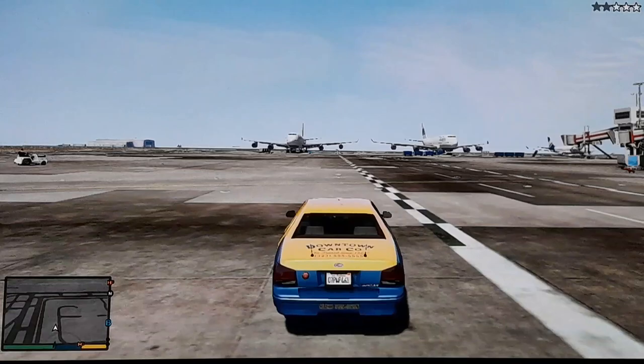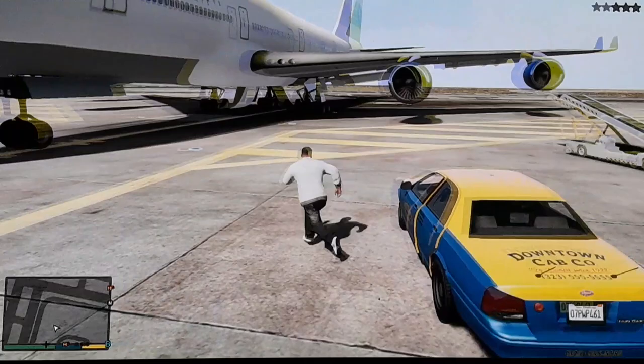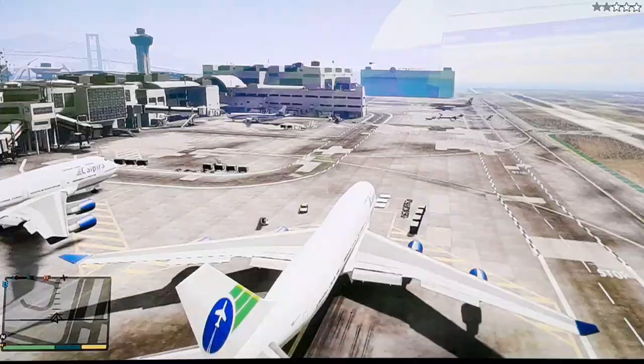Unless you haven't bought a space at the airport garage, you will be shot at like I am. So what you want to do is go to the back of the plane, and you want to go to the back right wheels. This isn't modded — I'm in story mode right now, and this does work. Back right wheel, press enter the vehicle, and you're in.